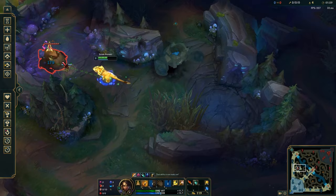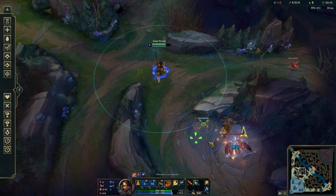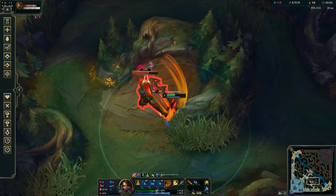After you've killed the blue buff, you're gonna want to level up your W and then go over to the gromp, wolves, raptors, red buff, and then krugs. After you're done with krugs, you're gonna want to go to the scuttle crab on the side of the map that you're standing on. If you did this clear without a leash, then skip the krugs because you're not gonna have time to get to the scuttle crab in time otherwise.